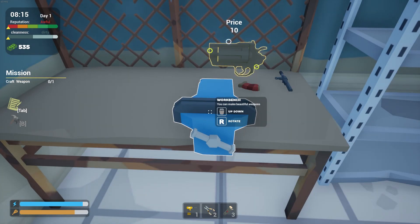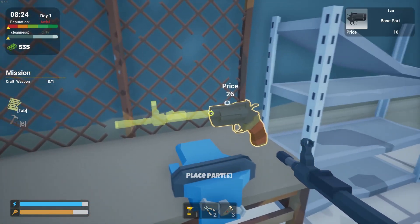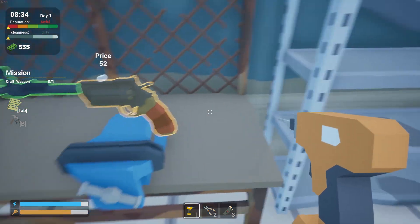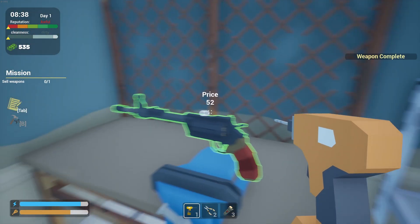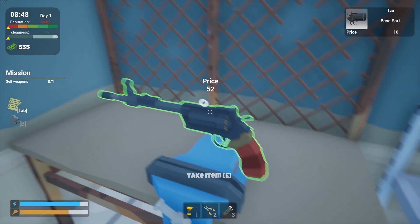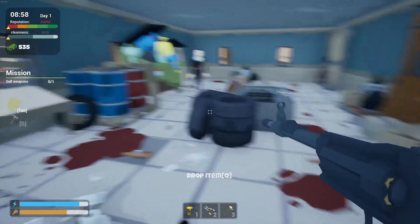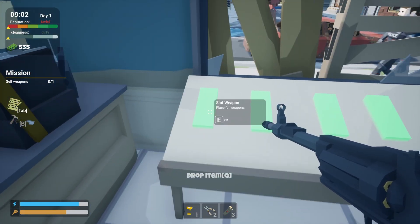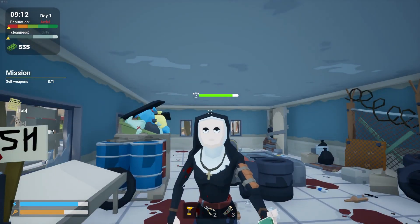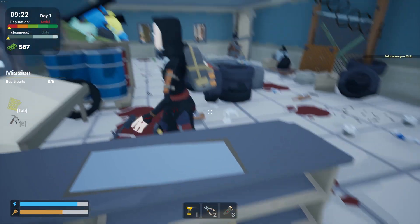This is our parts box. Whenever we go to the seller and buy parts, they end up in this box. We're going to assemble our first weapon. The tutorial is telling us how — we take a part, put it on the workbench, and we've got our stock and barrel. We pull out the screwdriver from hot slot one. It's all green, which means our gun is finished and ready to sell. We get $52 for it. Let's put it on the shelf. Our nun customer came in and bought the gun — I got $52.